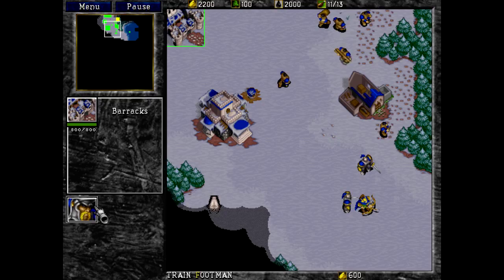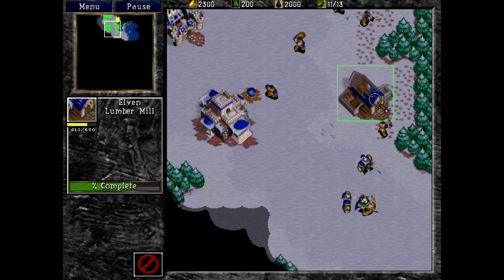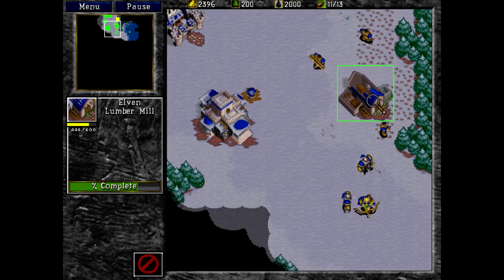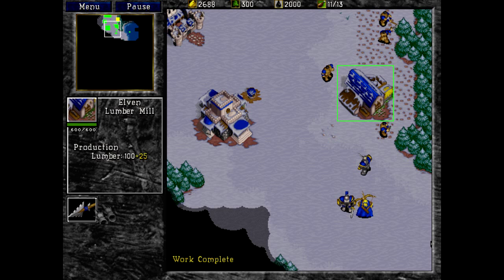I should point out that the barracks can only build a footman for the time being. So how do you make an elven archer? You actually need the lumber mill. Because it's elven — that makes sense. I assume that has much more to do with their bows being made of wood than the lumber mill actually being elven. It works the same way as we will see eventually with the orcs.